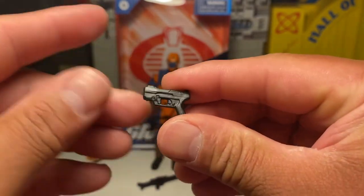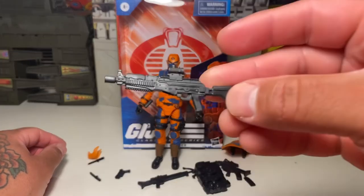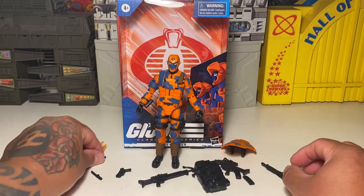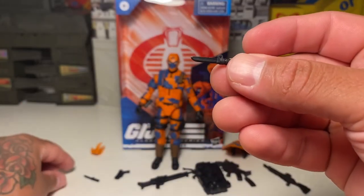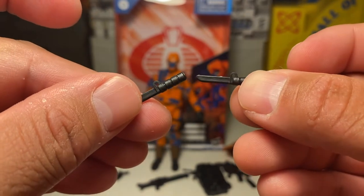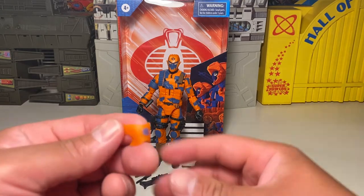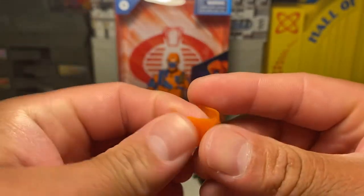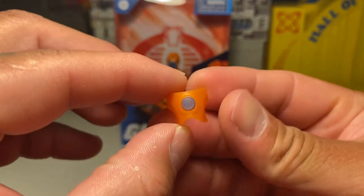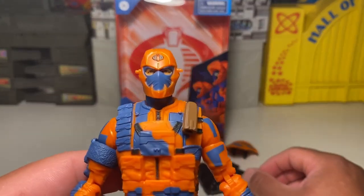Here's a pistol for when he runs out of all his other ammo. There's another gun too - really cool stuff. He's got two knives that you can also put a cord on if you wanted to. Whatever he needs to do with it. And here's a visor thing he uses - it's got a TVI or whatever. Wicked cool figure.